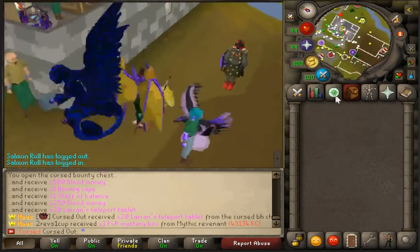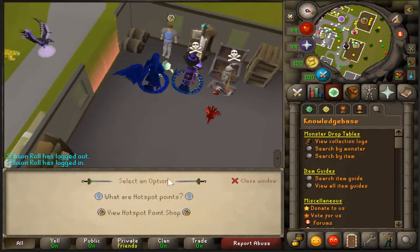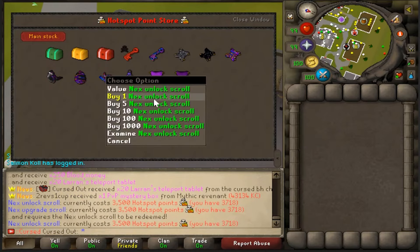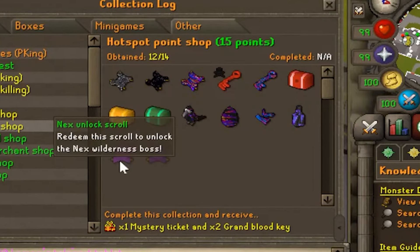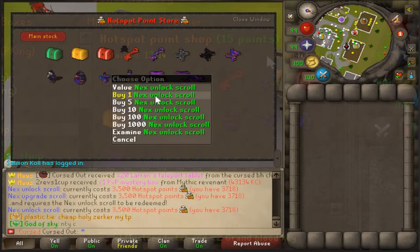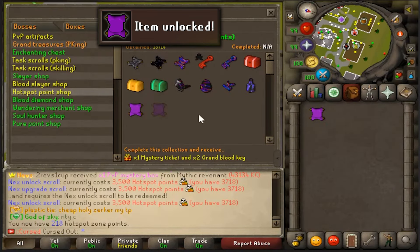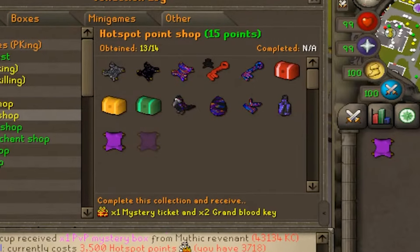I have a little log slot I've been saving in the hotspot guide. I went PKing the other day and thought I could get a next unlock scroll for 3,500 points. The next unlock scroll and next upgrade scroll are our last two, so we're close to being done. The next unlock scroll is now unlocked — number 13 out of 14. We just need the upgrade scroll and then we are done with the hotspot point shop.